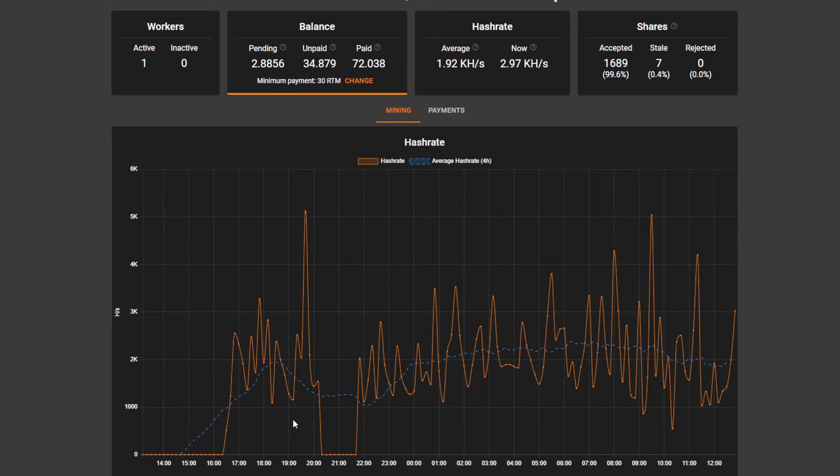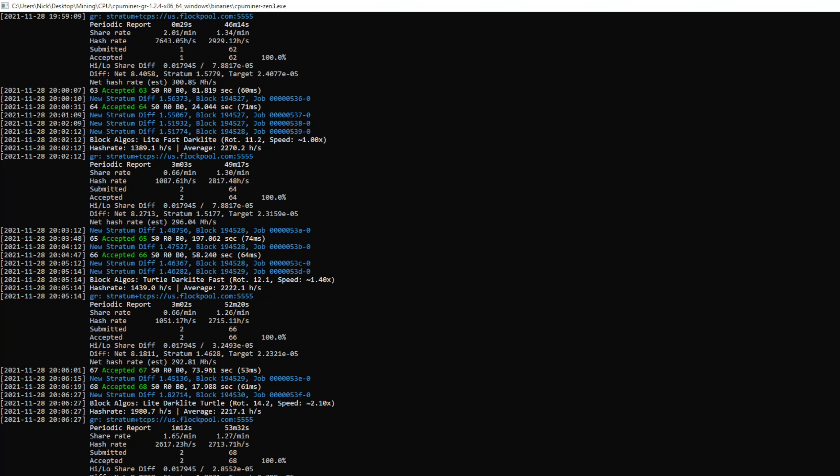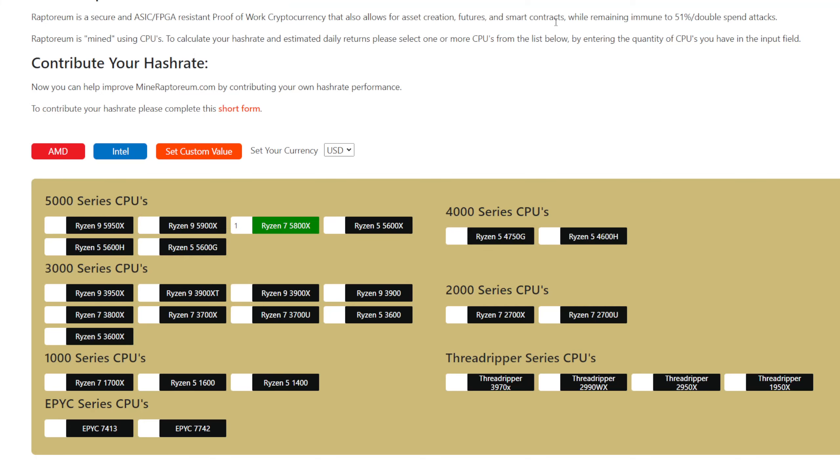If you go to the Flock Pool website and plug in your Raptorium address, you'll be greeted with a UI that shows you your hash rate — and this is where you'll be able to change your payout. My hash rate shows only 1.92 kilohash because you can see on the graph I had it off a few times — when I'm gaming, editing, or doing stuff on this computer the miner will not be running, which lowers my hash rate. But like I'm telling you it gets about 2.2 kilohash. If you want to change your payouts, in your balance just click on Change and you can set your minimum payout for Raptorium. Enter that password you put in your miner, just make sure you've had your miner running at least 30 minutes so that it will be detected properly when you put in your password.